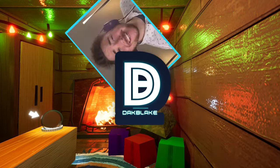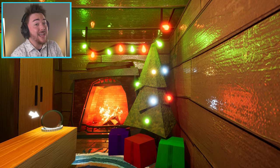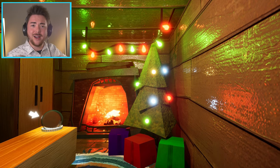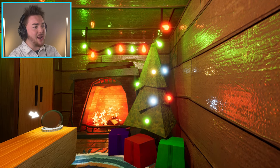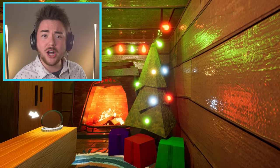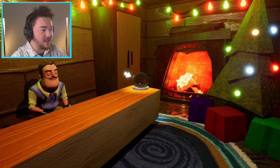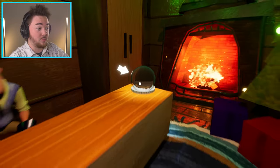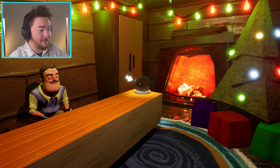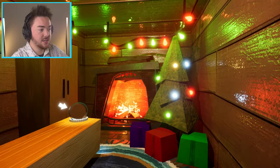What's up my dudes, Dak Blake here — welcome back as we play some Hello Neighbor in a different way. Today is a little different because we've been messing around on our own, but it is time to go into some mods. This one is called Snow Globe, basically Hello Neighbor taking place inside a snow globe. The mod is by Goo Dude, and it already looks pretty amazing!